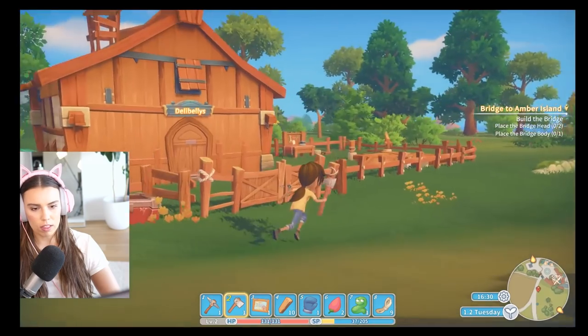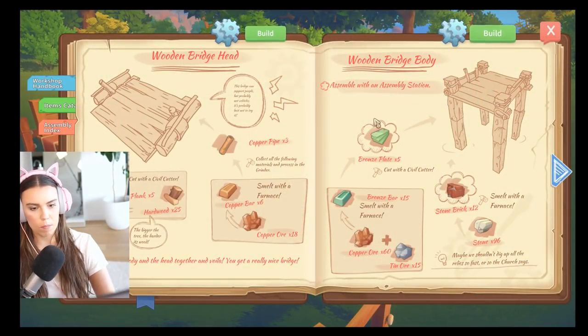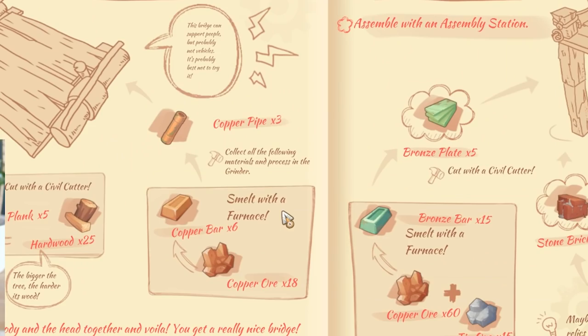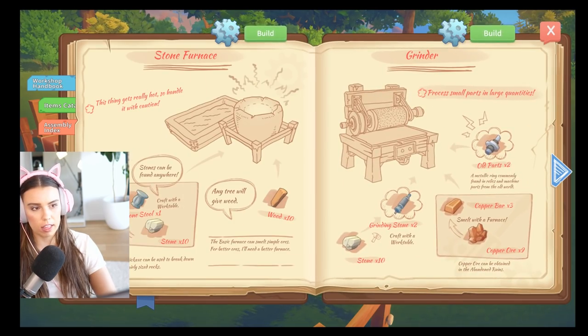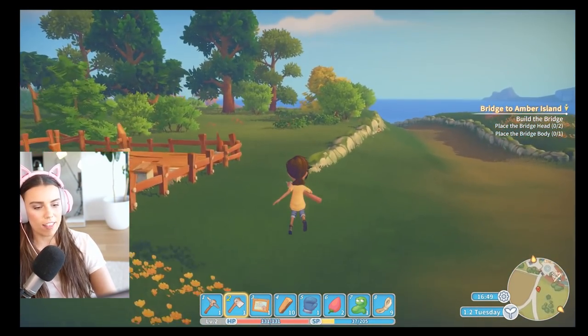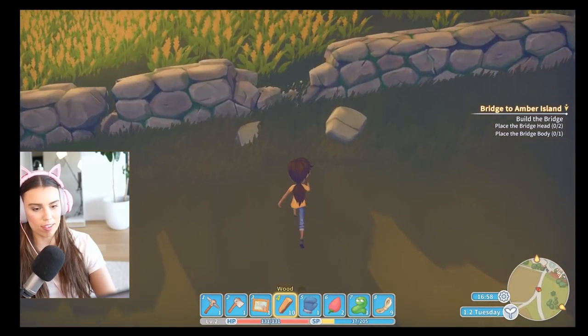Let's go over to our crafting table and see what is involved. Oh my gosh look at the sign — Deli Bellies, that's very cute. We need two heads and the body to make a bridge. It looks like we're going to need a civil cutter to cut our hardwood into planks, and we also need a furnace. Civil cutter is going to need copper — we're going to need a lot of copper, a lot of stone, and also a grinder. We're going to need to do a little bit of diving around. Our special powers are down to 37, so let's just mine a whole heap of stone and wood while we can while there's still daylight.